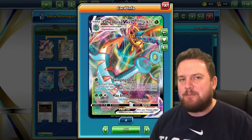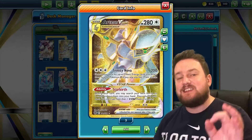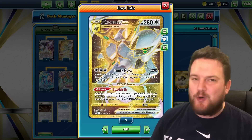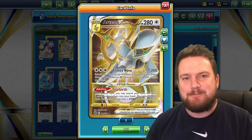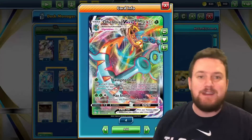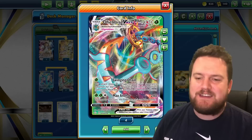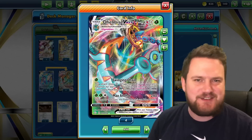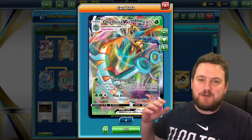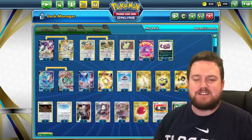We can get some big knockouts on opponent's benched Pokemon. When we combine that with our Arceus VSTAR and the Trinity Nova attack, we can see that we are not only going to be able to deal pretty solid damage, we are also going to be able to get a ton of Grass Energy in play on our Dhelmise VMAX. We also have another really strong attack for two Grass and a Colourless Energy — Max Anchor, which deals 240 damage, and then during our next turn, we can't use Max Anchor. If we add on a Choice Belt, that means we are dealing 270 damage, which is a pretty solid number.